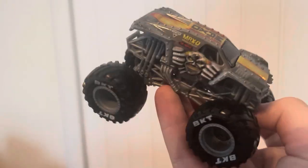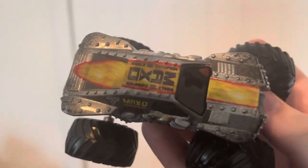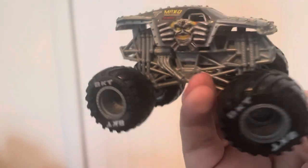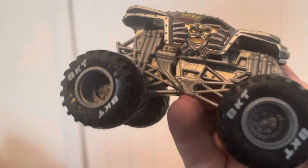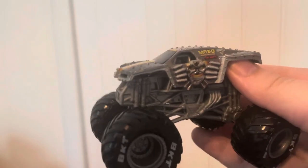They probably changed it because there's more than one Max-D driver — not just Tom Mintz. You got drivers like Blake Granger who drive it too, so now it just says World Champion. It's also a new variation with a silver roll cage, gray chassis, silver rims with PKTV printed tires. For some reason they switched it to the standard rear engine chassis, and I'm not sure why. But that's basically all you can say for Max-D.